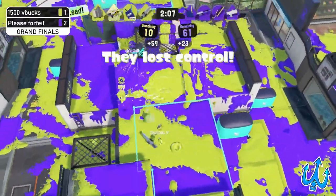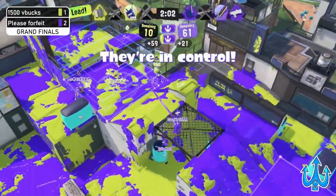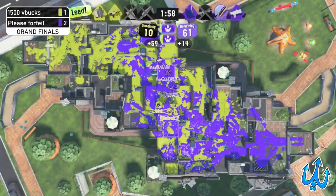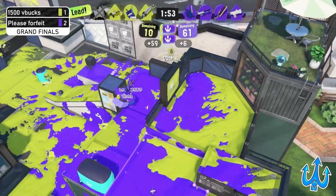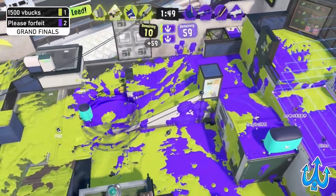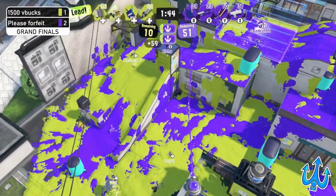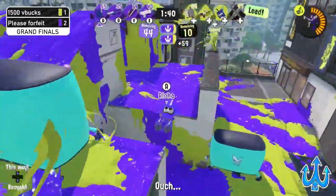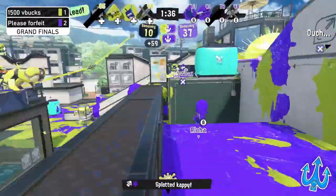The Junior is just kind of vibing and painting — they also placed down a Bubble Shield on that second zone. We have a Splatana battle but the Wiper wins it. Another Tri-Neo-Bow gets picked off, and with that Please Forfeit has a lot of chance to push in more or stay in place. There is a flank option with a delayed wipe — that's going to be 1500 V Bucks' signal to push further.